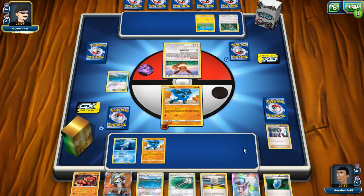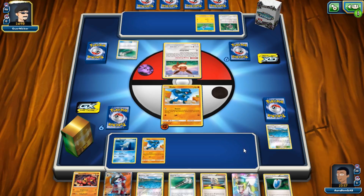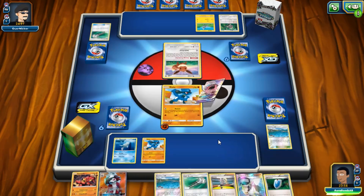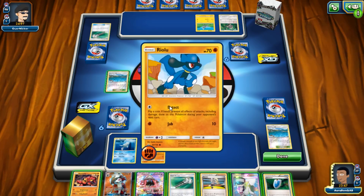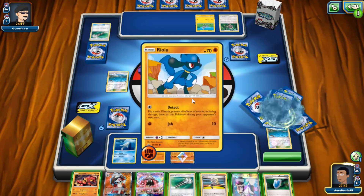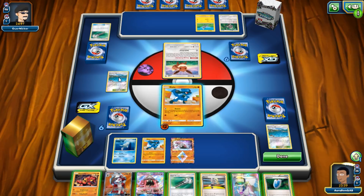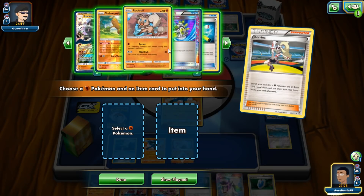I see what he's playing — he has an Alolan Ninetales, Oranguru, and an Eevee that could become Espeon, Sylveon, or something. Hopefully it's not Umbreon. He has a Flareon so I'm not sure what Eeveelution line he's running. Is Glaceon bad? We can't really hit 200 either, so there are a lot of things that could be bad. We just take a knockout here — that's all we've got going on. I grab Lycanroc and Focus Sash from Korrina. We take out the Eevee so he has no draw support consistency.